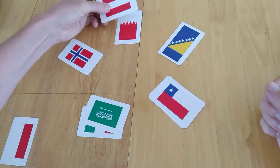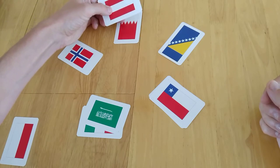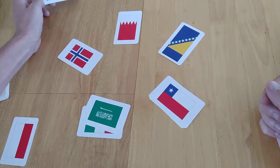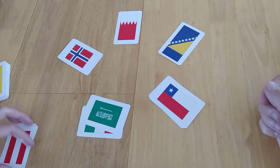It's the next person's turn — imagine they take this card. I know it's Austria, but imagine they say it's, I don't know, Ethiopia. And I say no, it's wrong. If it is then wrong, of course they check it — yeah, it's wrong — then they have to give me a card. So now I'm closer to victory.